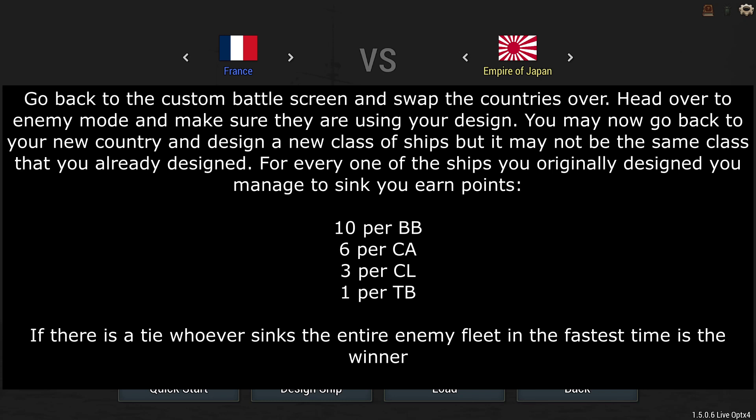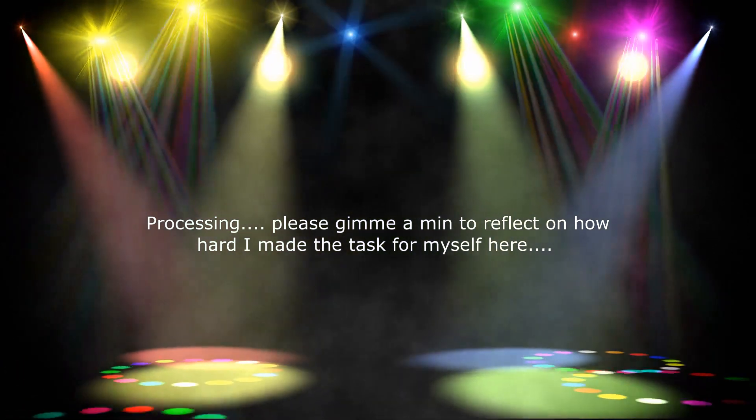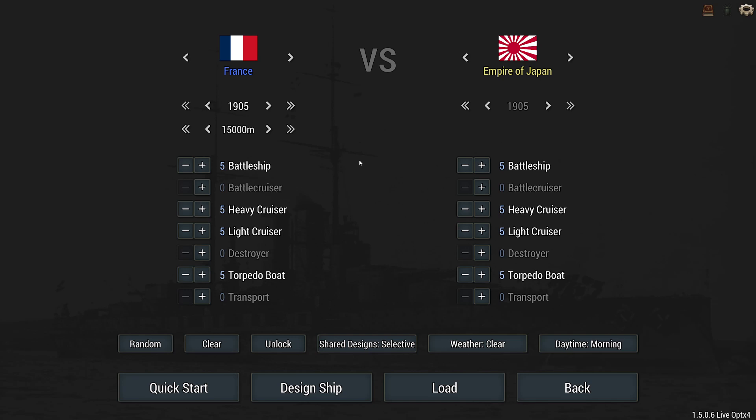Go back to the custom battle screen and swap the countries over. Head over to the enemy mode and make sure they are using your design. Holy f***. Brother Monroe. You utter — oh my god. So my enemy will be France, using my designs. Oh Jesus. Oh my god.